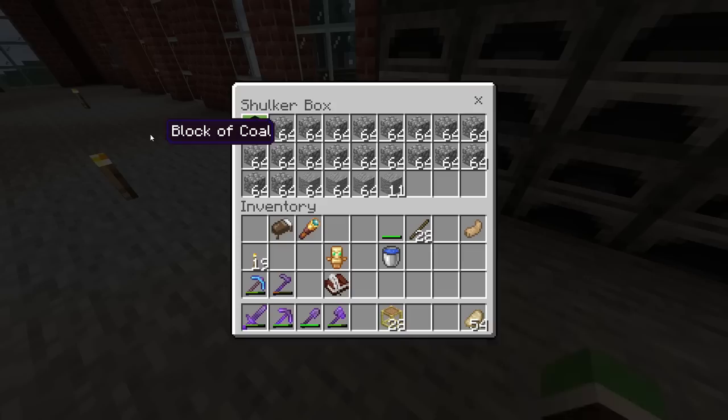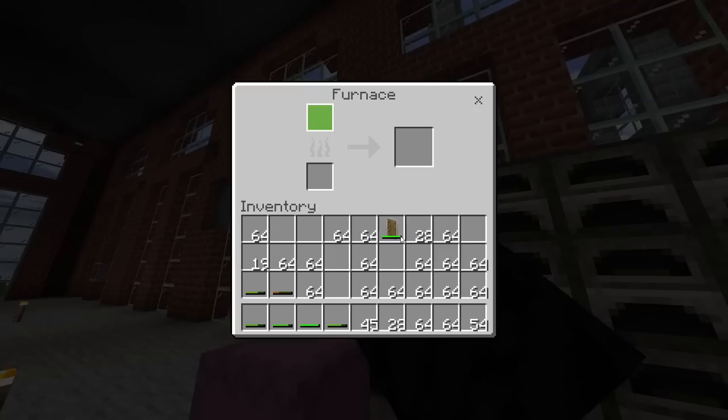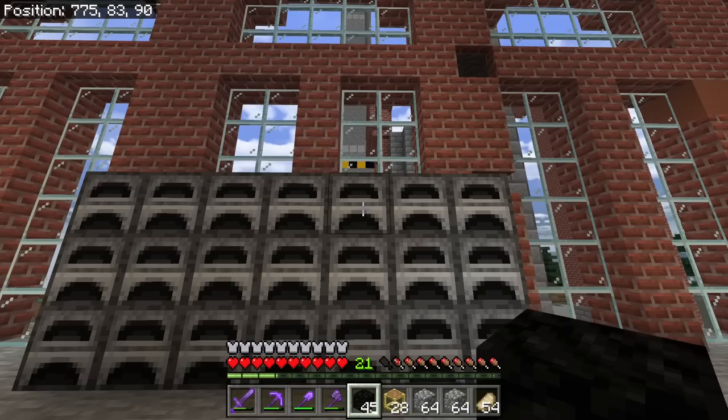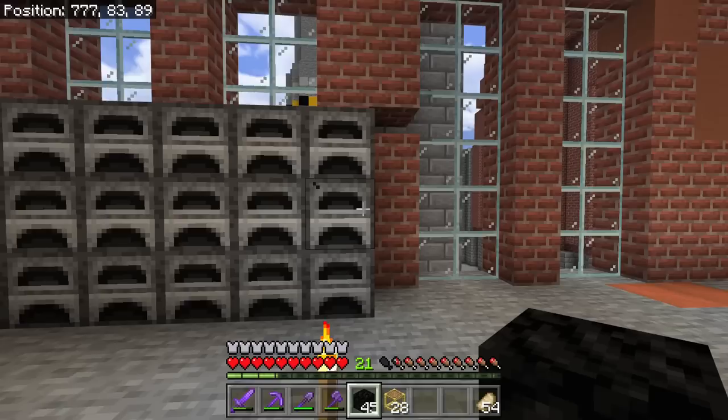First order of business: I need stone — lots of it. You know what sucks? All of my stone in my world is gone; I've used it all on just recent projects and builds, which means I'm going to need to make a new silk touch pick. I have the minesweeper but it's just not fast enough — it's efficiency three and I don't really want to change it because it's such an old pick. So we must revert back to the old ways and smelt cobble.